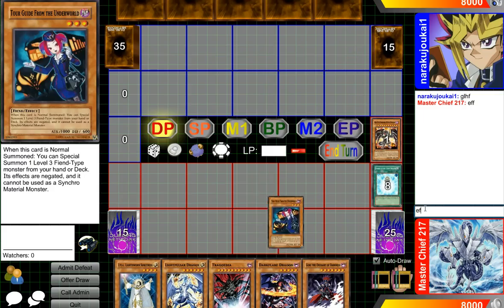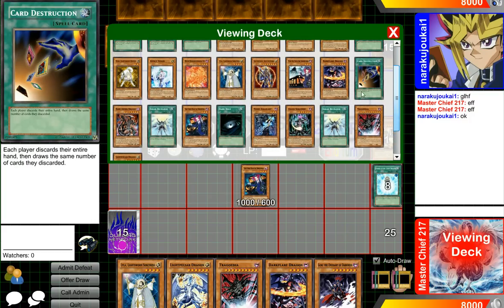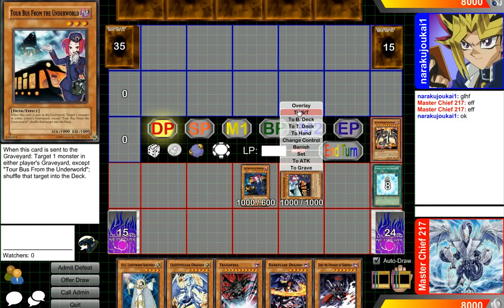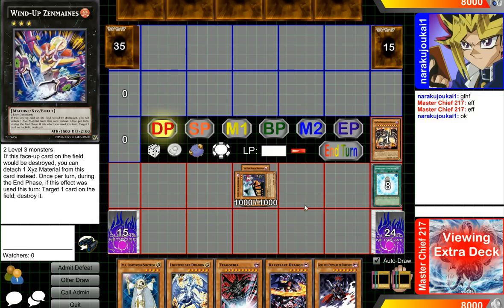Toolguide. Effect's okay. I'm going to bring out Toolbus so that I can shuffle my Card Trooper back when it gets sent to the grave. So Exceed for first turn Zen Mane. And I think I'll just end my turn.